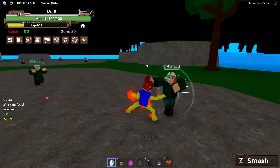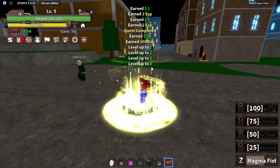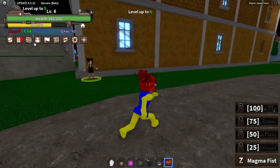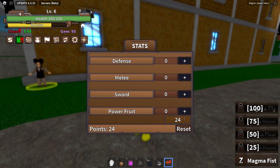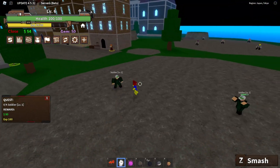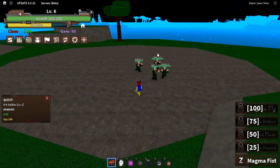This is going to be very easy since they cannot actually hit me. Already up to level five, six — I'm up to level six already and we can put the stat points into our power fruits. This game is very smooth, just like Blox Fruits. You can dash around and jump in the air very easily.